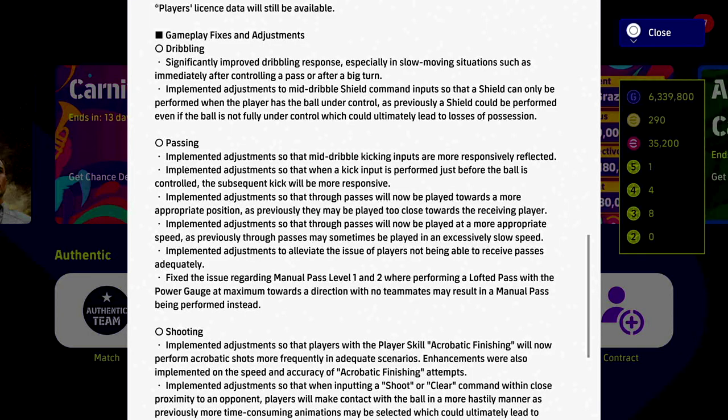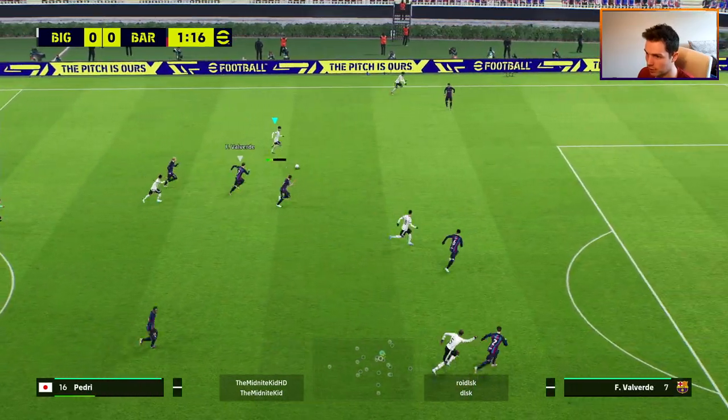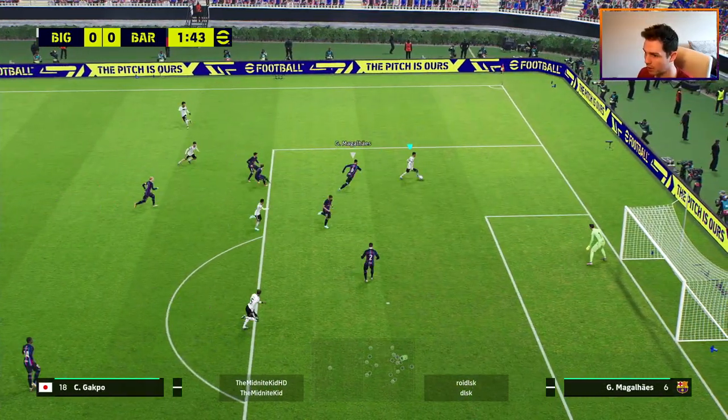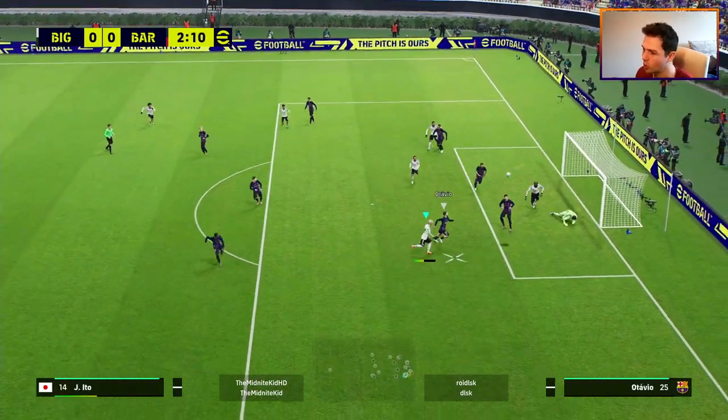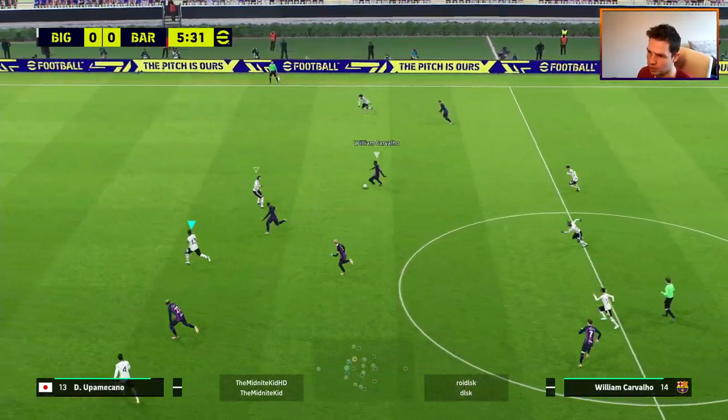So I just have the gameplay fixes and adjustments page up. Talking about significantly improving the dribbling response - I would say that's definitely been apparent even in my one game. Because I'm a dribble-centric player, I definitely feel like I can tell when it's changed. It's not completely changed but there are definitely improvements. Mid-dribble shield command inputs are also there - I noticed that in the first game. The player runs are slightly better. Viera - what a goal that would have been! Tackling still very automated though.